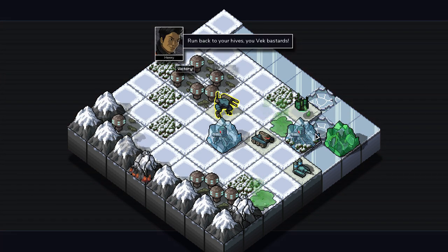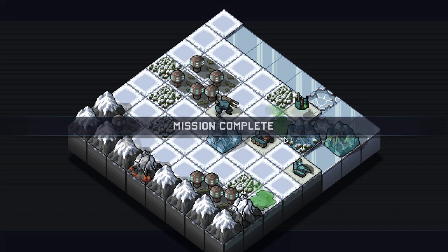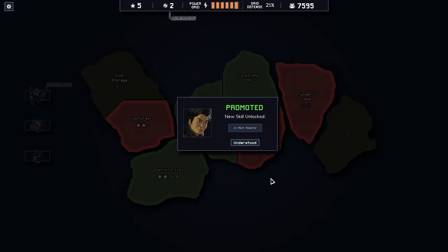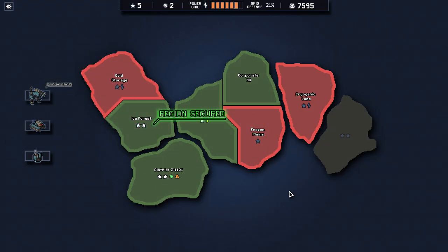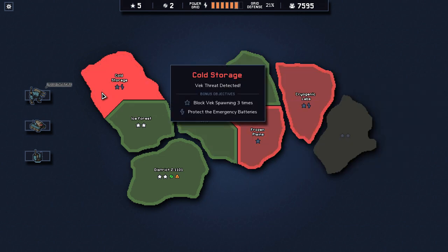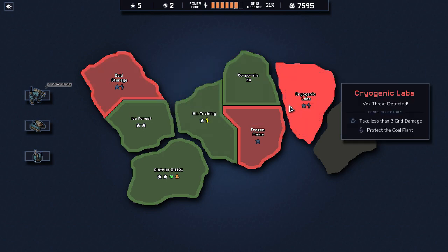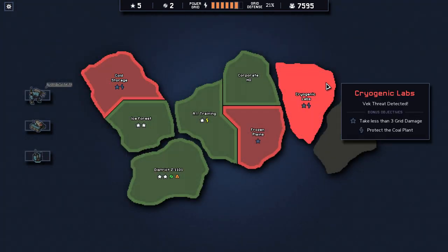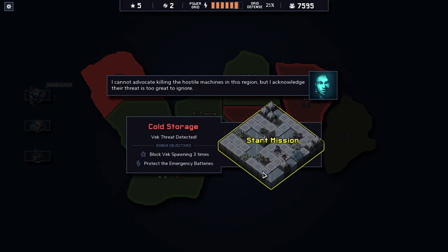Run back to your hives, you Vek bastards! Alright, we got plus one mech reactor. I have one, two, three left. Do we want to protect emergency batteries, or prevent Vek from spawning, or take less than three grid damage and protect the plants? I can't get that one so — since it's the last three, I guess we'll just do this one.